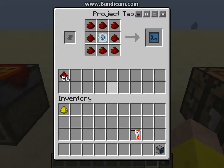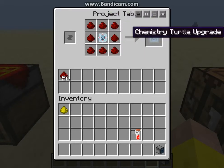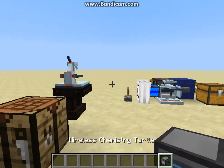And then finally we have an atomic manipulator surrounded by redstone, and that gives us the Chemistry Turtle upgrade. Let me show you the Chemistry Turtle.